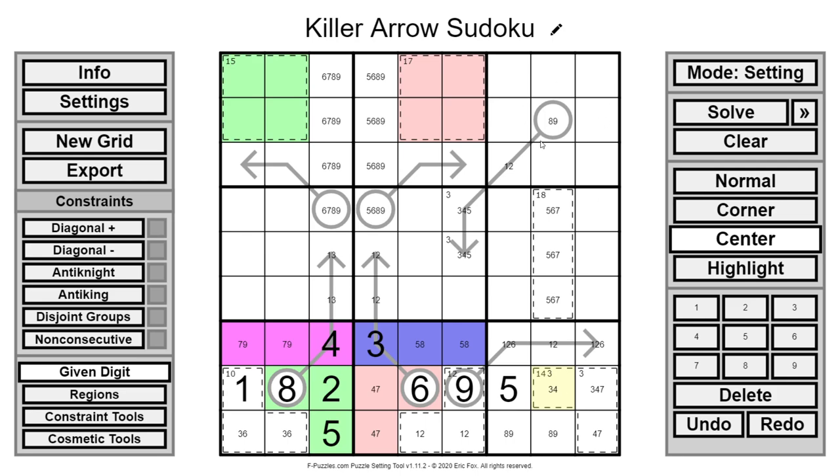At this point I'm working pretty quickly with the setting, because I had the break-in but couldn't figure out the next step, and now that I have this step a lot of the stuff simplifies nicely. These two cells are 1, 2, 3, or 4 — that's all that's left in the column. The 8 and 9 pair up as we mentioned, and 5, 6, 7 must be in the 18 cage. So all that's left is 1, 2, 3, and 4.